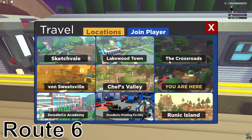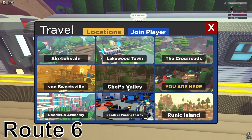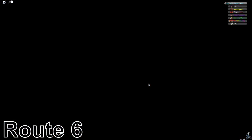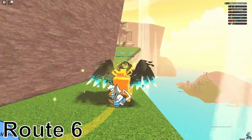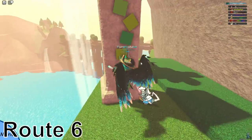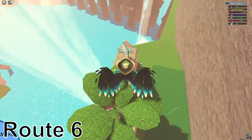The next one is in Route 6, which is just before Doodle Coat Academy. If you have Virnick Islands, this will be a little bit easier. At the Virnick Islands, just exit it, and to the right you will see a parkour course leading to the data chip. You just got to climb these vines over here, and then do the parkour jump and get the data chip.